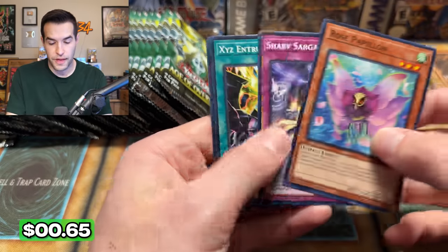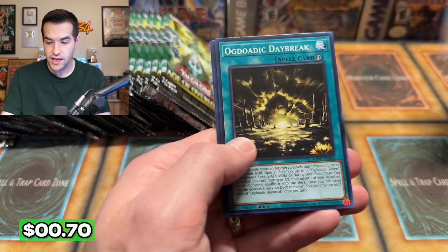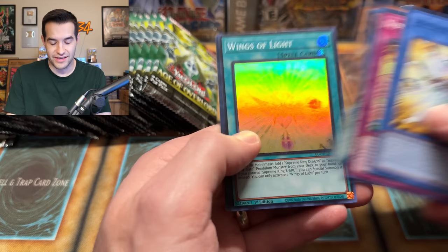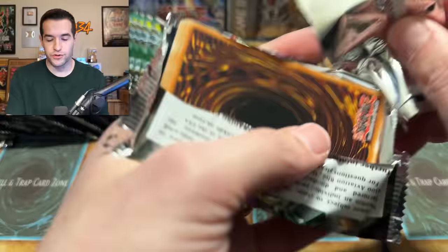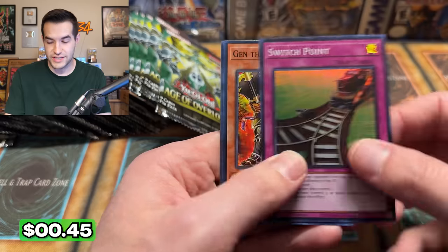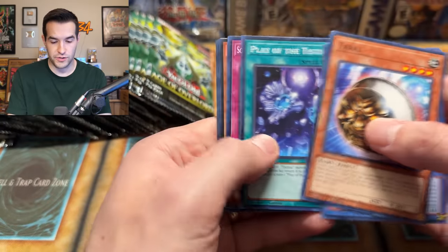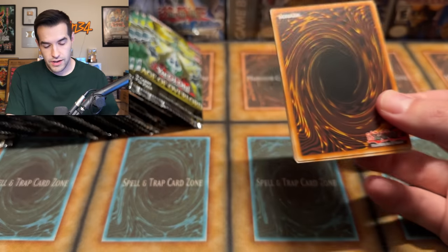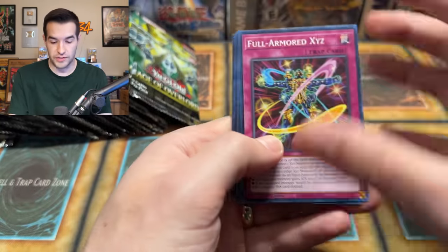We have a Supreme King Gate Magician, we have Rose Papillon. Two secrets pulled already, only a couple ultras — one of the best ultras though, so we can't complain. We have Tainted of the Tastina — very nice, Tastinas are getting more cards. Going through all these commons — that's going to make the live stream on Friday take a lot longer. Kin and Gin, if they're over a dollar, I will be happy because that'll help make my money back on these cases. Visa Samsara, another secret rare. We're probably over halfway through.